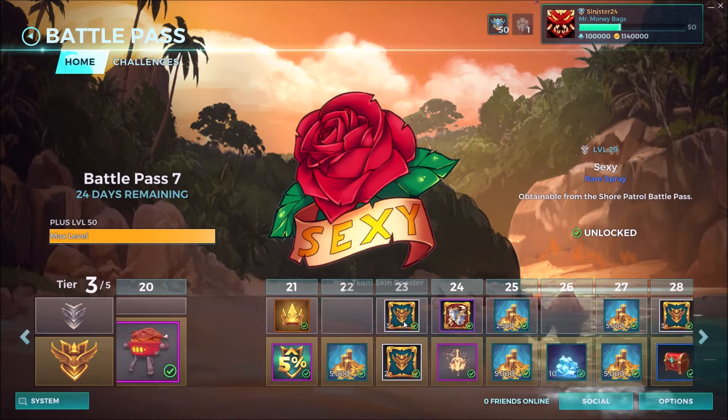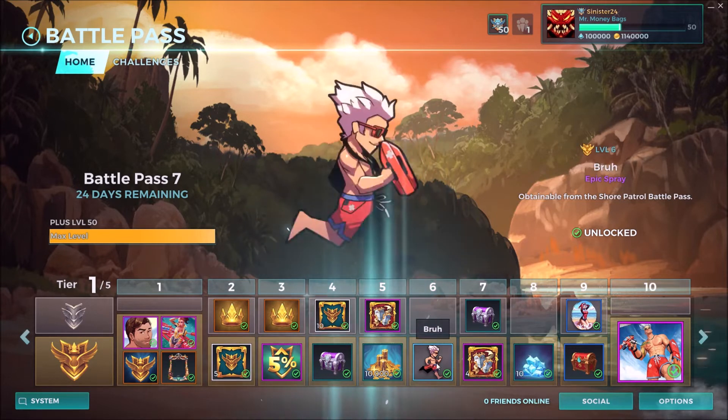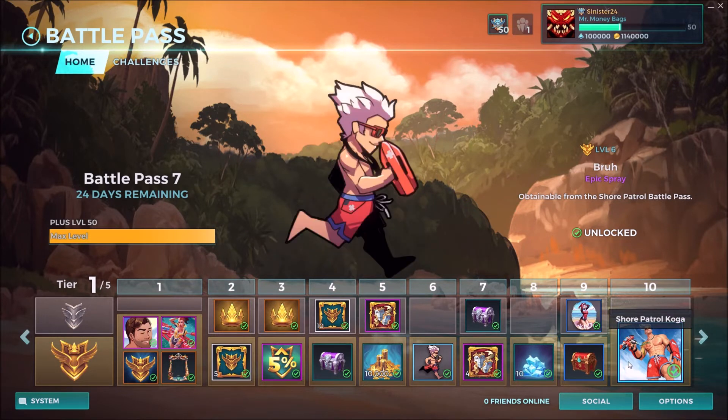For the purchase track we're going to have kind of the same thing — you get everything on the free track. You're going to get 5% boosters every now and then, gold, chests, and crystals. But we also get this Bruh epic spray, which is pretty cool.